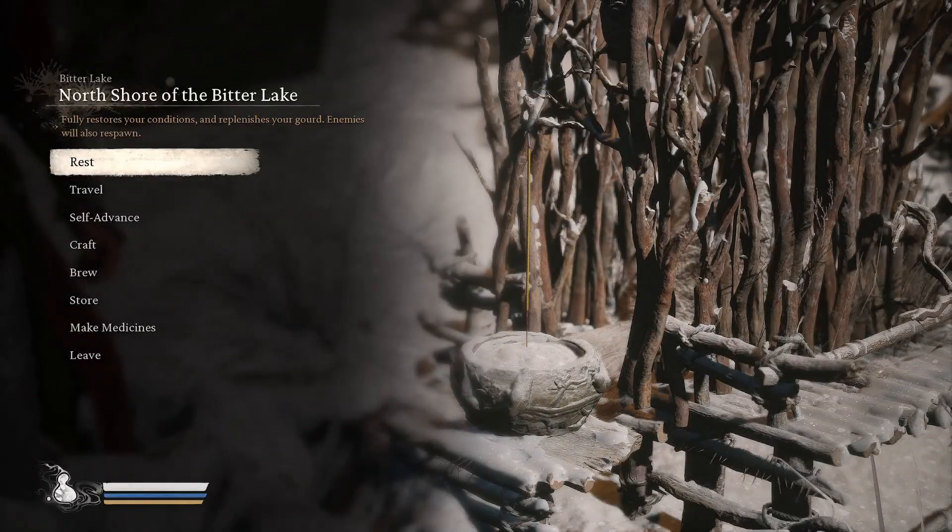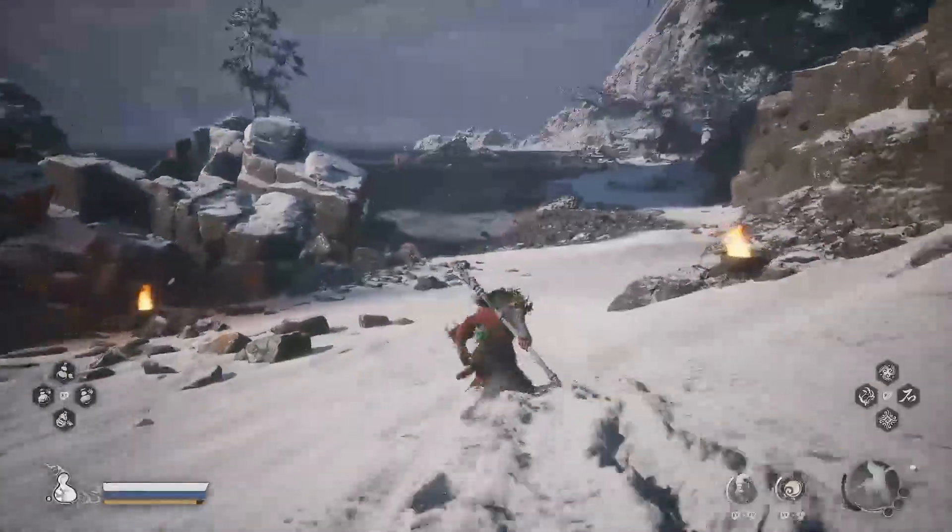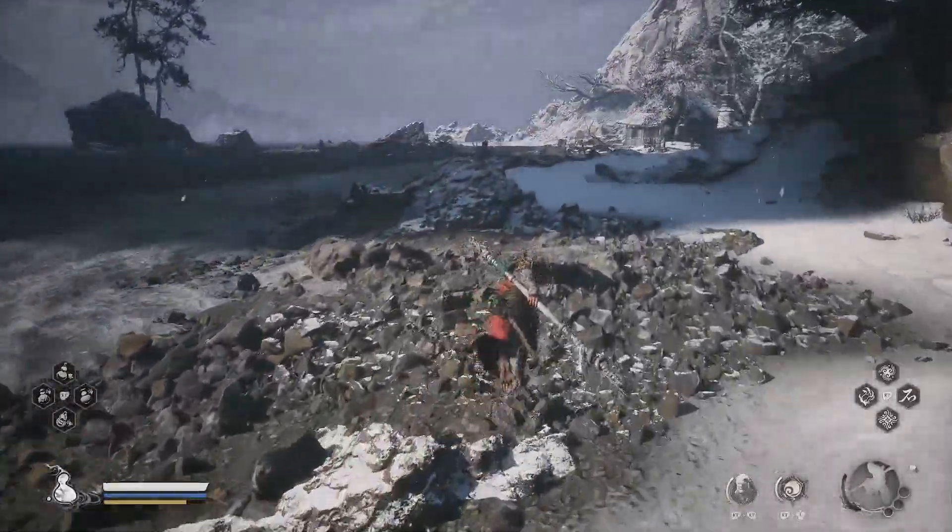More specifically, you need to progress Chapter 3 until you get to Bitter Lake, North Shore of the Bitter Lake location. This is exactly where you want to start because right in this area, you're actually going to see a dragon wading out in the water right in front of an old hut.